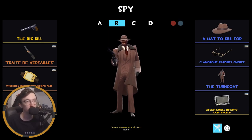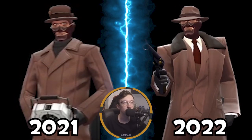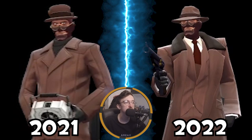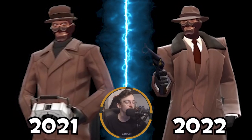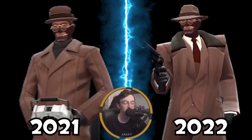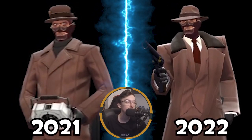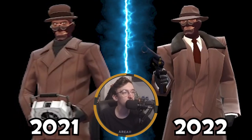Finally, the class that's changed the most — Spy. He's got so many good cosmetics it's hard to make just four loadouts. The main loadout features the Big Kill — just a comically large revolver — the Hat to Kill For, the Glamorous Readers' Choice, and the Turncoat. I love Spy's coat cosmetics recently. The Turncoat is a wonderful Spy coat. It took a lot to change out the Lurker's Leathers.